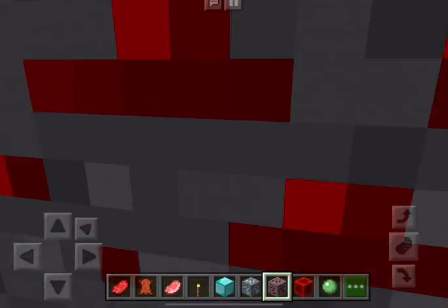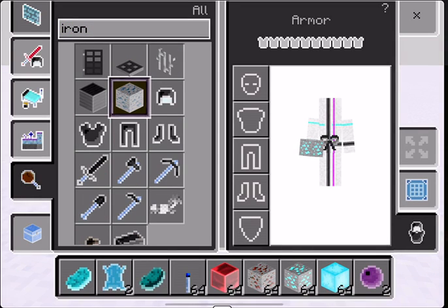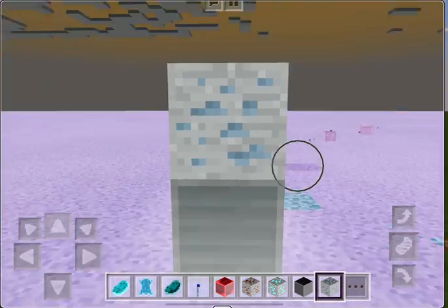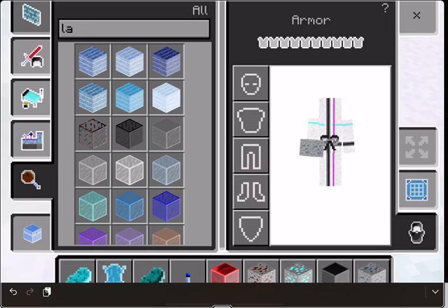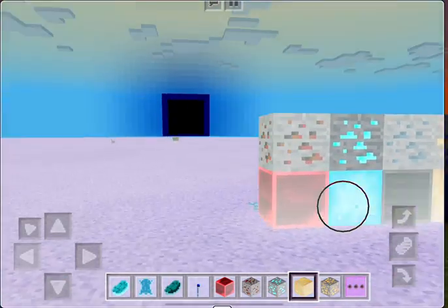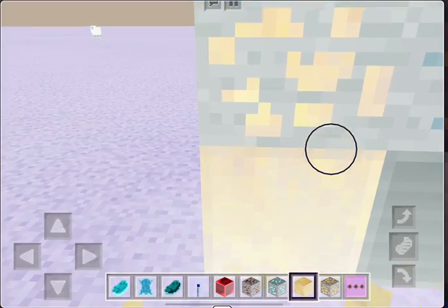If you find that annoying, I actually want to place some more ores. I just want to see if anything changed with iron, because it looks like it. Iron will be right here. Iron looks like lapis. Lapis looks like... I don't know. And look at the sun, it's blue and black. So that's a good way to prank your friends. That looks like honey. And that looks like nothing.